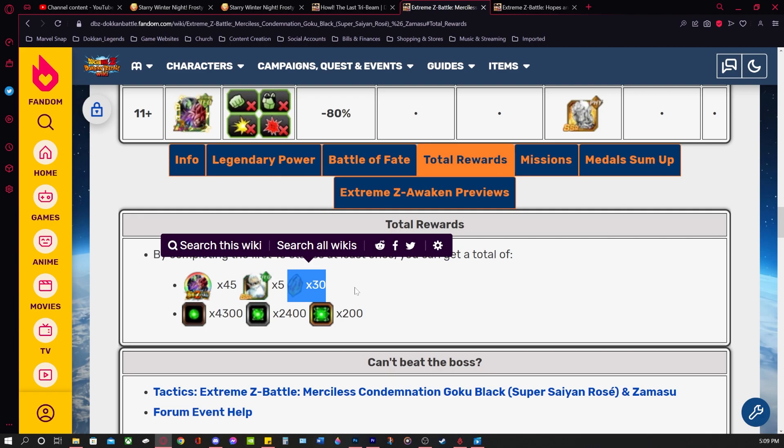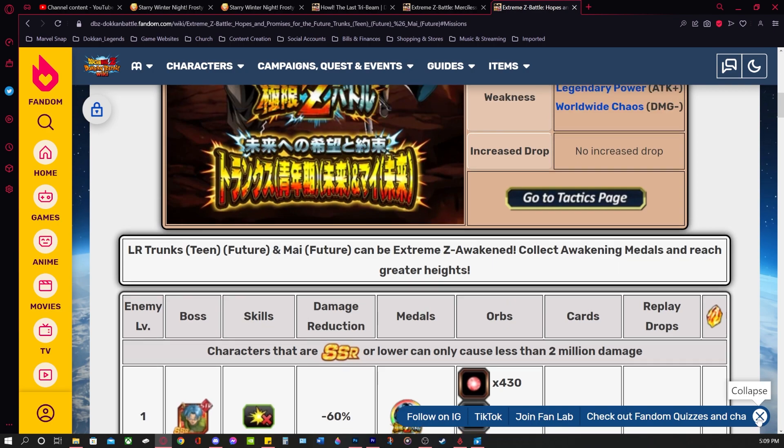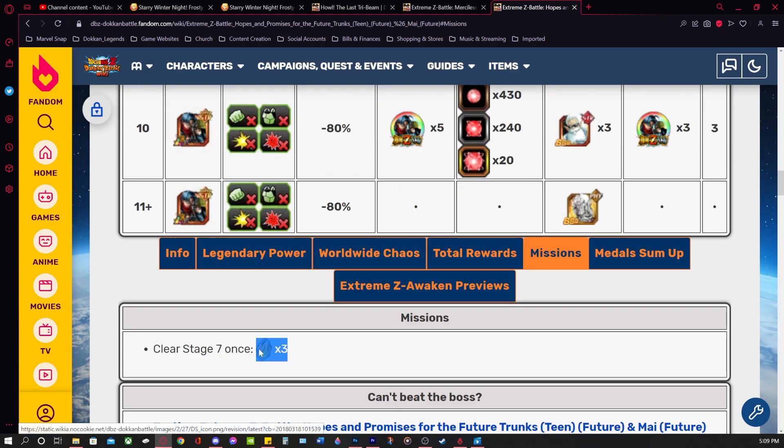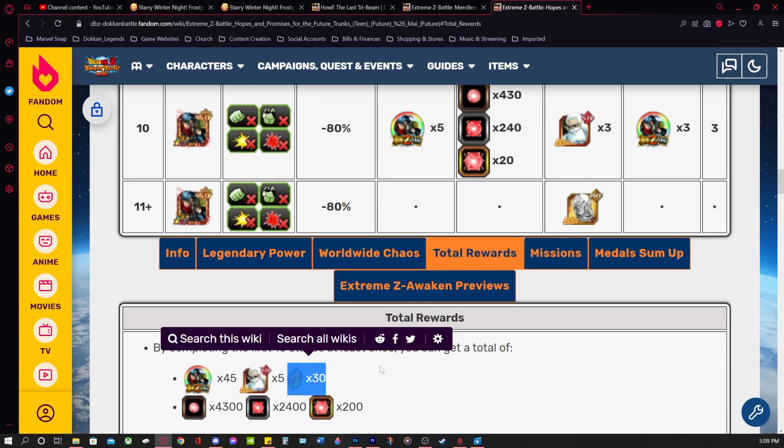So that puts us at 48 Dragonstones so far. And it's the same exact thing with the Extreme Z Battle for the LR STR Trunks and Mai. Same mission — clear stage seven once and you get three Dragonstones, putting us at 51 total. Then 30 Dragonstones for completing all the stages, stages one through ten, which puts us at 81 Dragonstones right there.